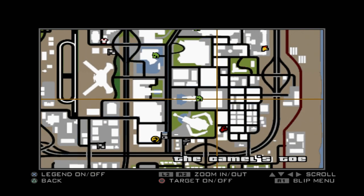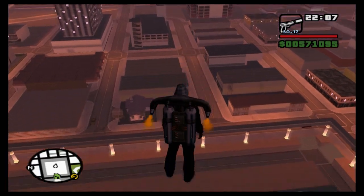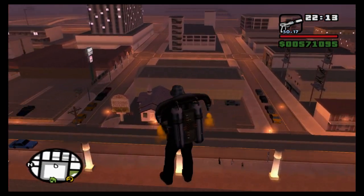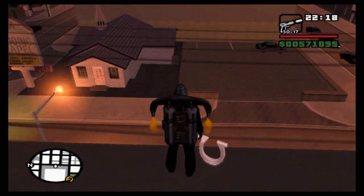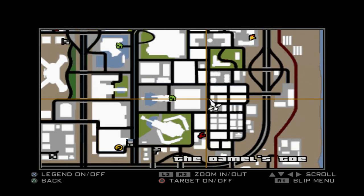Number seven is literally on the wall surrounding the pyramid. You probably can't see it from this height, but there is a little wall that runs along the edge right here, and there is the horseshoe on it. Straight into number seven. You can sort of see the wall on the map — it's right there.